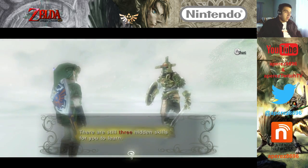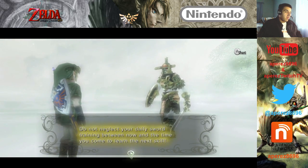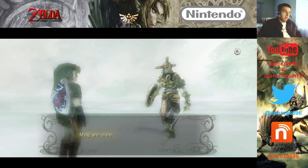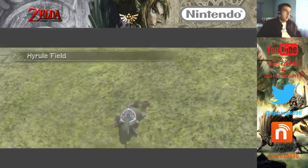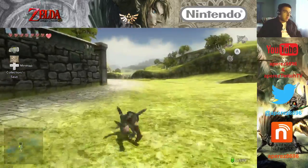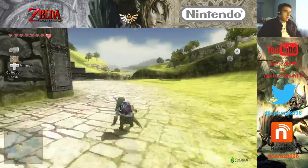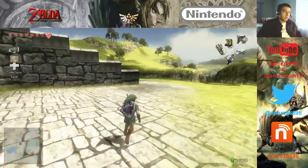There are still three hidden skills for you to learn. Do not neglect your daily sword training between now and the time you come to learn the next skill. May we meet again. Wasn't there a stone in Lake Hylia? I didn't bother. Might as well have to do that, now that I can transform into a wolf.